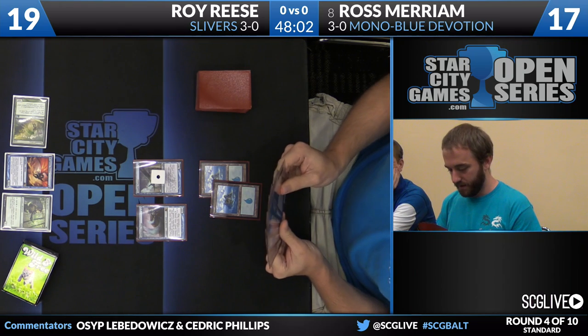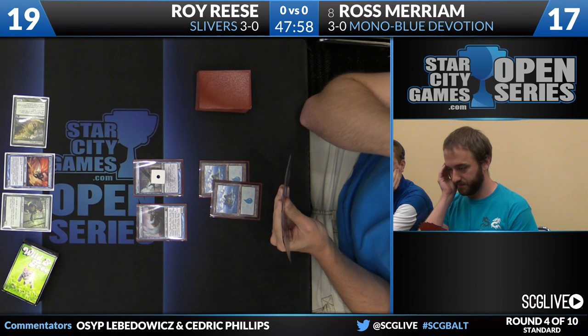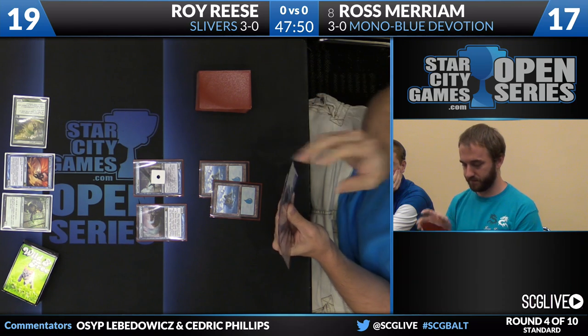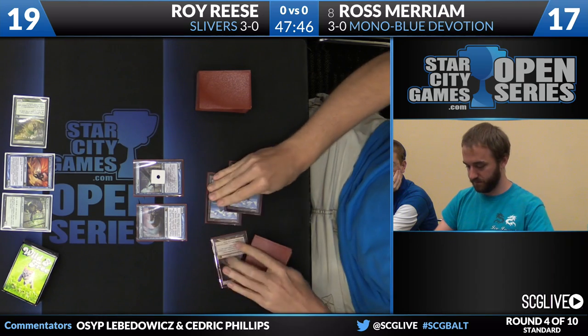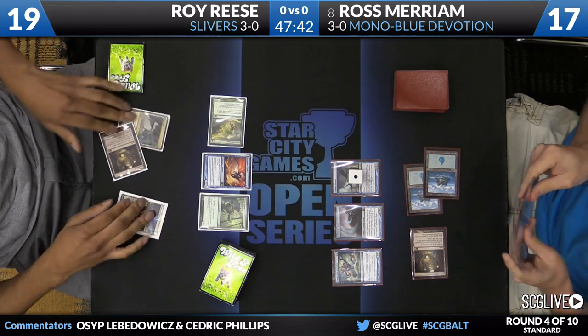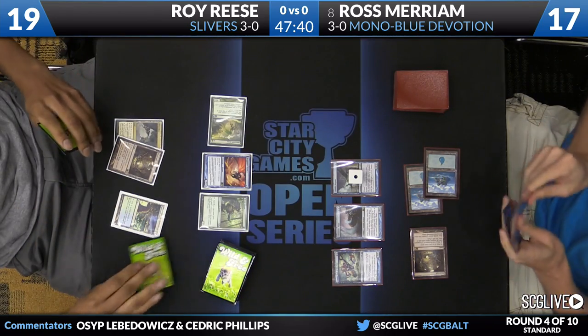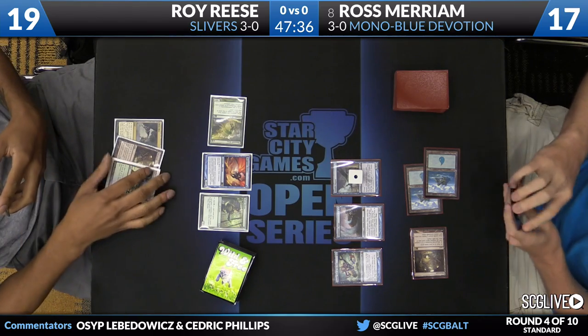This could be a real deck, but finding the right configuration is tough because there are just so many different choices. Even something as simple as: do I play Mutavolt or not? I think one is reasonable, but unfortunately for Roy he just happened to draw it, so it might impact his mana. It's weird that the Tribal deck can't play four copies of Mutavolt, but I don't think this deck can. As good as Mutavolt is, and obviously we've seen over the past year it's incredible - Miriam plays one. He's going to play Athos now as well, but I don't think it can play a bunch of them.